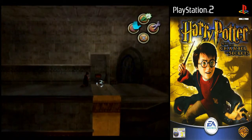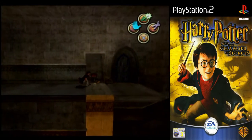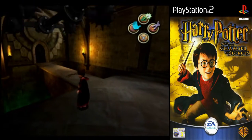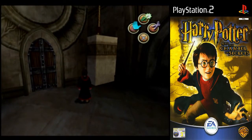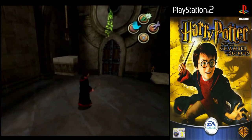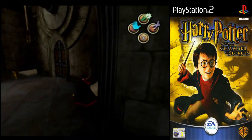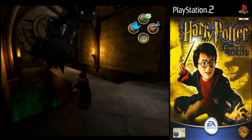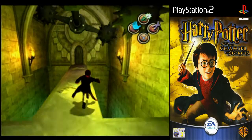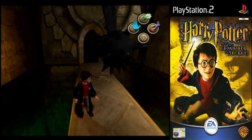Nice. Chocolate frog. There we go. I can do that and I can do that. Goodbye. What do we have here? We have an infinite spawner. That just looks like a dead end hole.